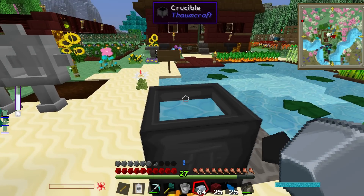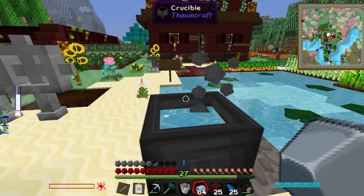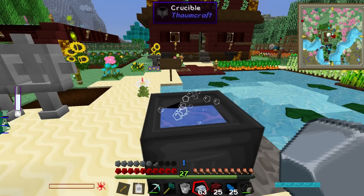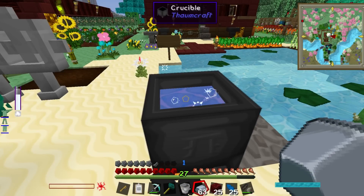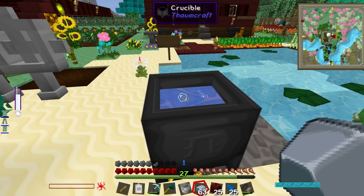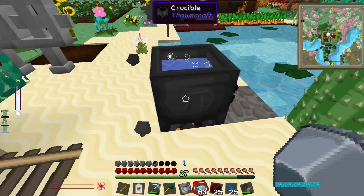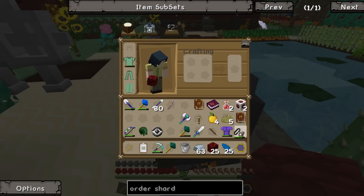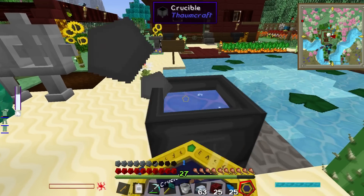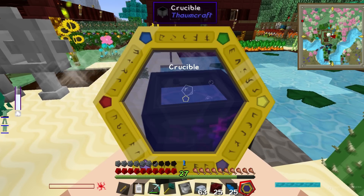Basically what I'm having problems with is getting essentia out of the crucible. People say what you do is you just throw things in there and then you get essentia, but it doesn't seem to be doing anything for me. Oh, that's a problem.